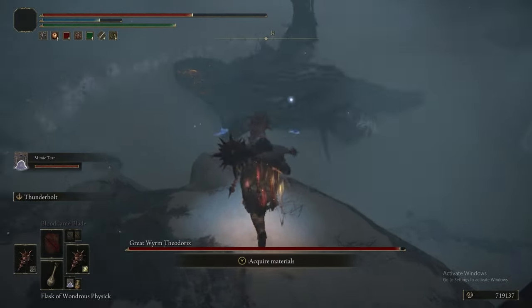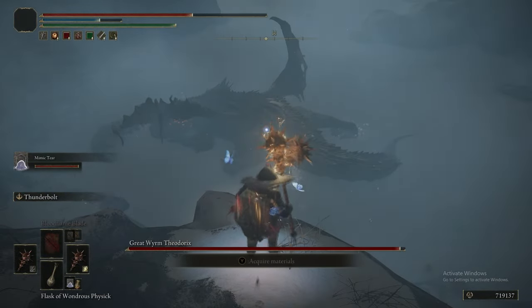We put the Lightning Scorpion Charm on. From here, just go to town on L2 — and done. He is effectively dead from this point onwards.